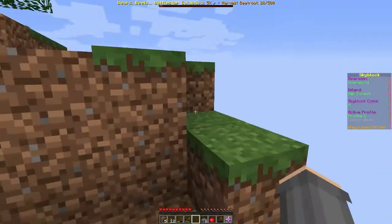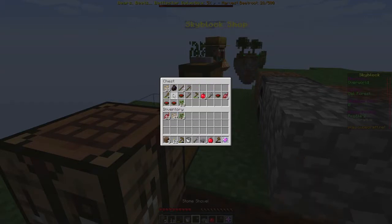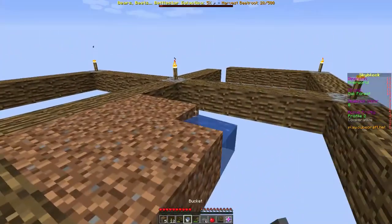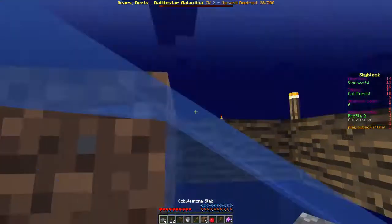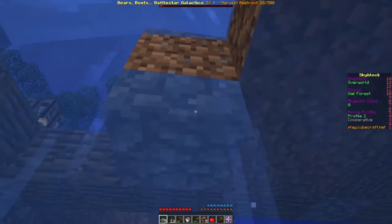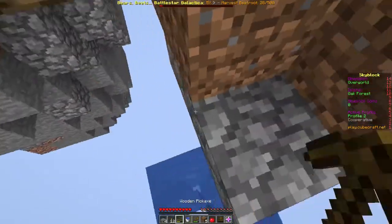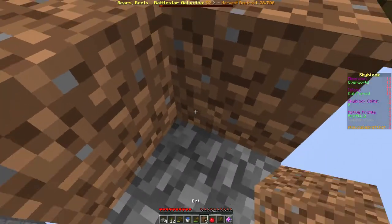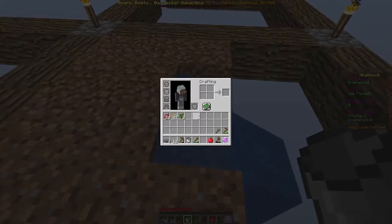I might be seeing some parallels to Skyblock since I'm making a five by five area — but that's just because that's how far water goes. Let's take this and this out — and also this axe. Now I have slabs to place. There was a phantom placement — you think you place it and the game doesn't think you did. There we go. Now I'm going to place this — and hoe time.